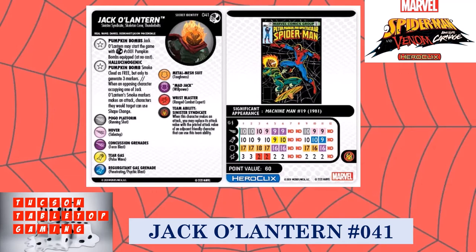He also has the Sinister Syndicate team ability. Looking at his dial — in this set, if the last three clicks (9, 10, and 11) have the split dial and Secret Identity is listed at the top of the card, that means there's another figure in this set that can Secret Identity into this Jack-O'-Lantern. Starting on click nine, you'd come in with Running Shot, Toughness, and his traits, moving into Sidestep, Penetrating, and Willpower at click 11.